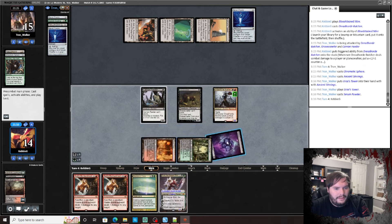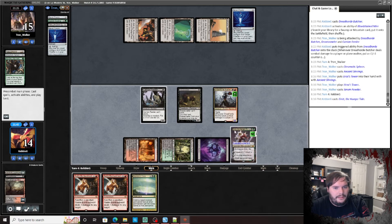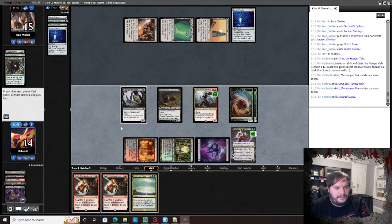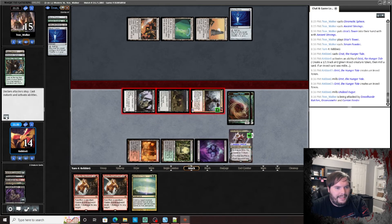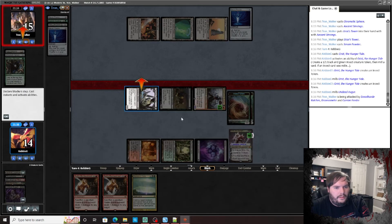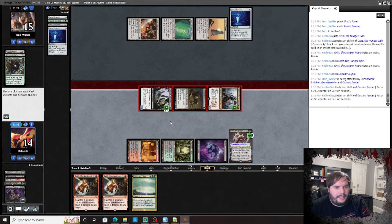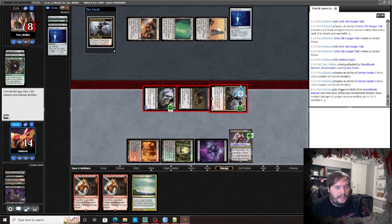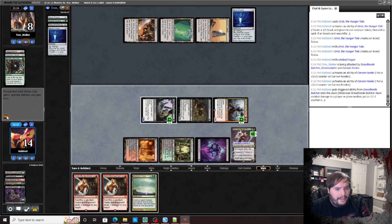Maelstrom Pulse — not really helpful. So we just aggro with Grist, uptick, go to combat, attack. Sack an insect, sack another insect. Pop. Pass the turn. We're getting close to lethal here.